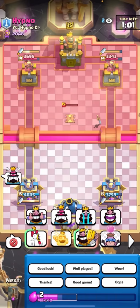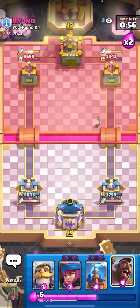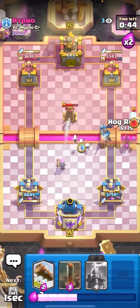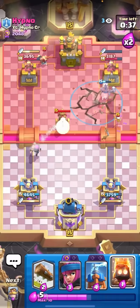That actually takes me back to like 2019 when my Log didn't kill a Princess because it was only level 11 and the max level was level 13 back in the day. I'll Firecracker here - I know he's gonna Tesla for my Firecracker so I'll predict it with my Knight. I could go for a Hog Rider now - he has no Tesla. By the time my Hog even gets placed he'll have another Tesla. I'll just Earthquake here.